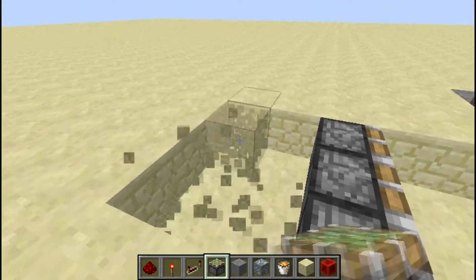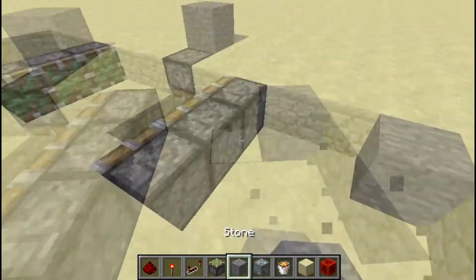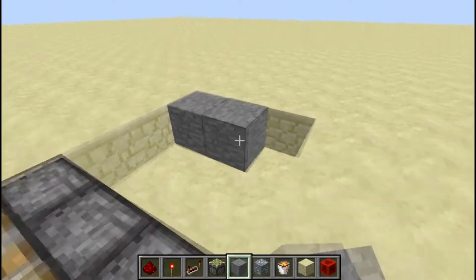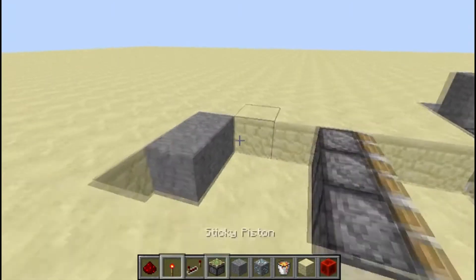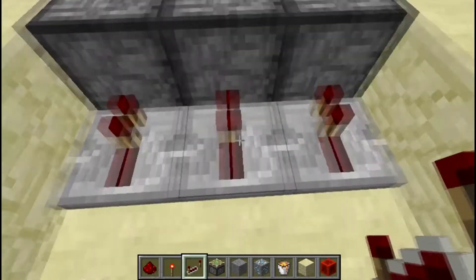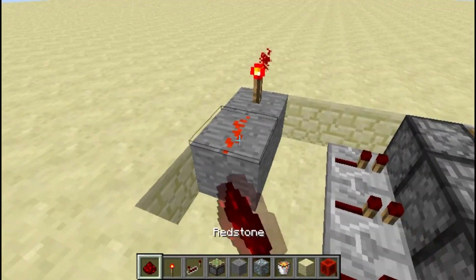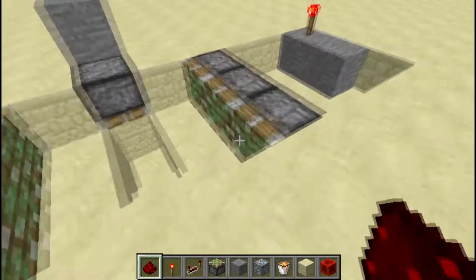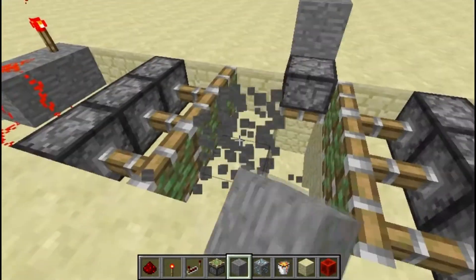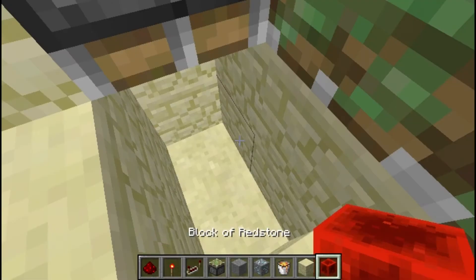Then you want to go another three out, put a corner in the three-hole, and put a block in front of that corner. So that's what we have so far. Then put a torch in each corner, put repeaters behind the pistons on no ticks, connect the redstone with the sticky pistons. Now you want to get a block of redstone and put it down right there.